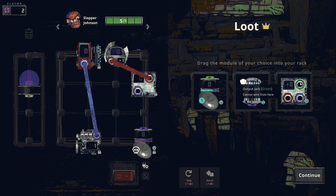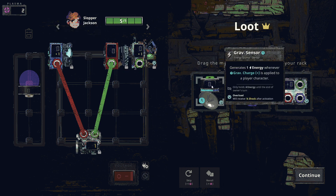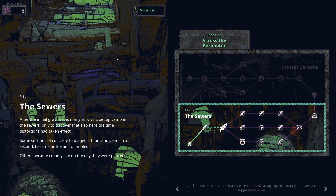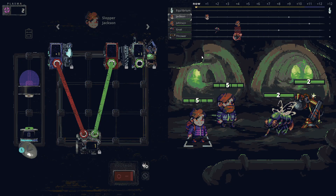I wonder if the merger requires inputs from both sides or if one input acts like a converter. I'm kind of digging the grav sensor - this seems like something we can activate a lot. I'll take that and move on to the next fight.